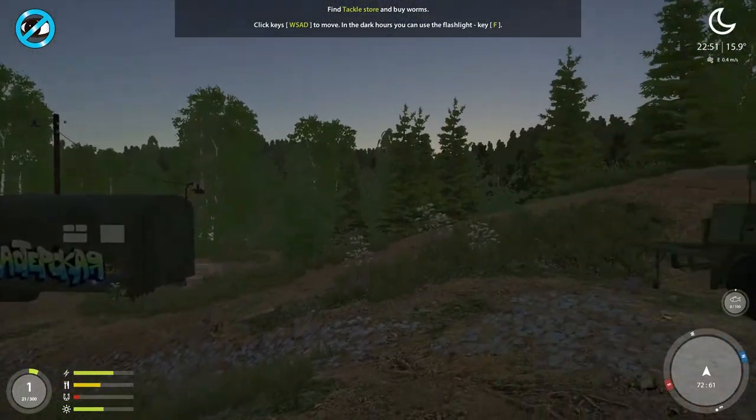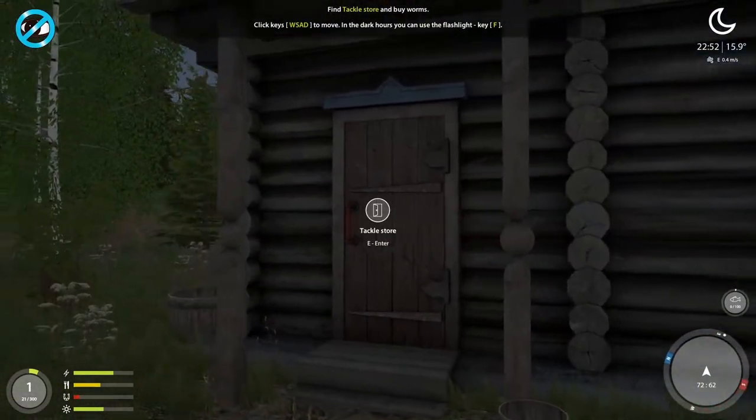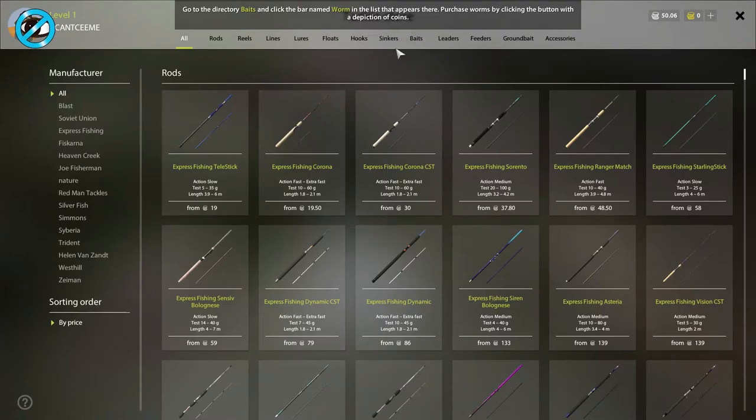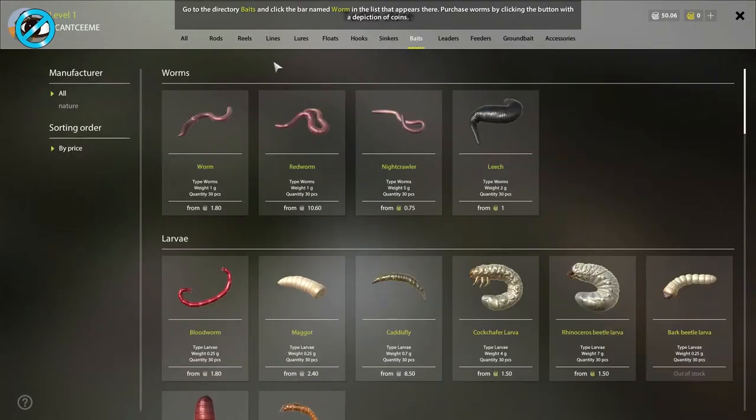Also spotted a field kitchen and workshop nearby. In the tackle store, go to the Baits directory and click the bar named Worm. In the list that appears, purchase worms by clicking the buttons with the depiction of coins. There are nightcrawlers and leeches available too.